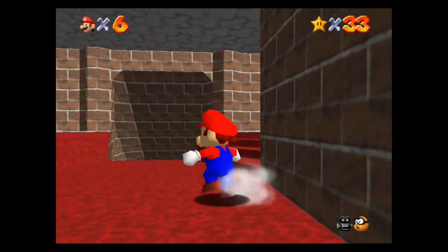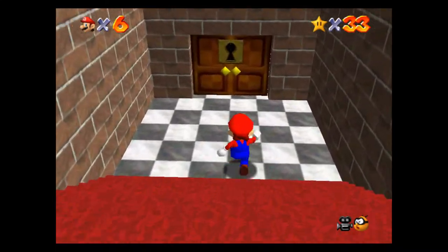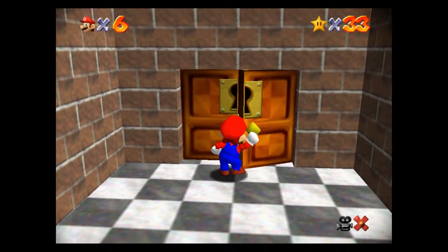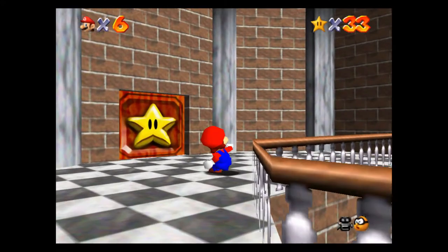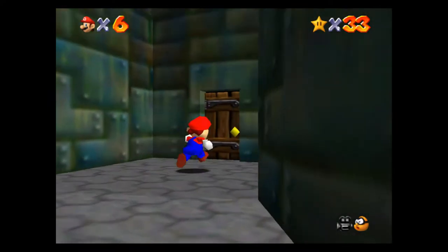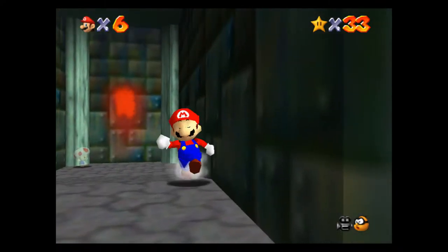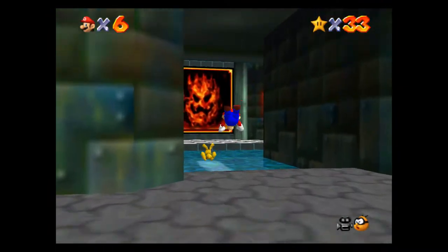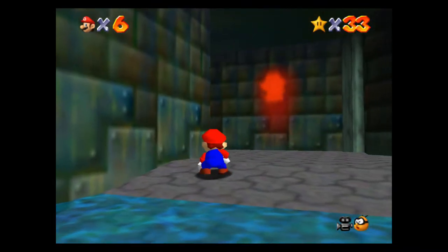Right here is where that key will fit, so we can actually go down there. Let's go ahead and I'll show you what's down here — throw that key in there. Now let's run over here and grab a secret star from this little bunny. You'll see this little bunny hopping around — let's see if we can find him. If we catch him, we get a power star. And he is fast, man — oh, I thought I had him that time.